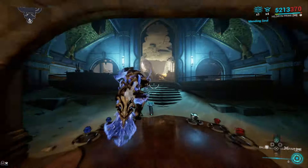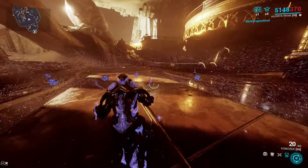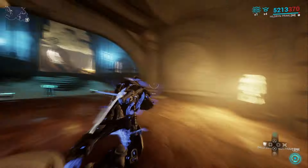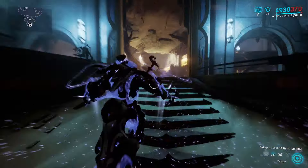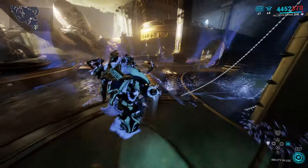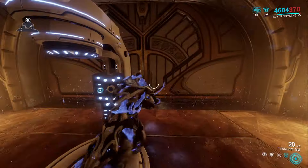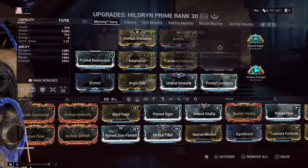When you slam down out of Aegis Storm you have immunity, it launches enemies in the air and lifts them, and you can now use abilities while you're in her four — including her own Pillage or Helminth abilities. So you can spam Condemn in there, and that is very important because it means Aegis Storm isn't dog water anymore.